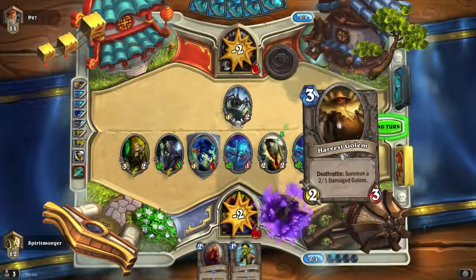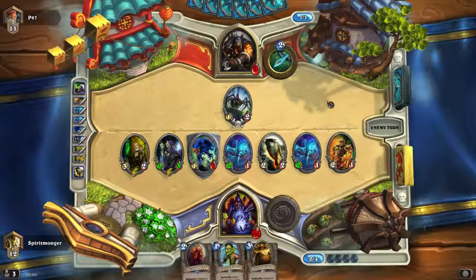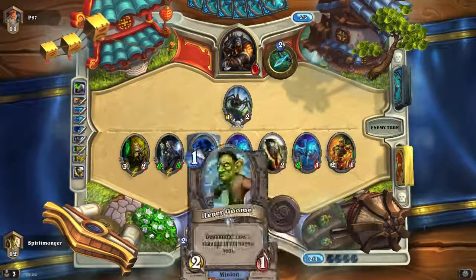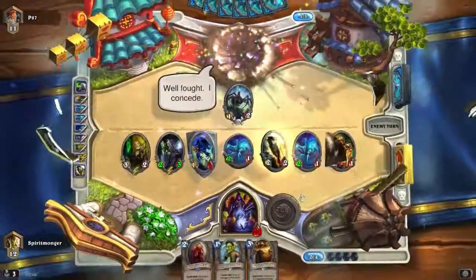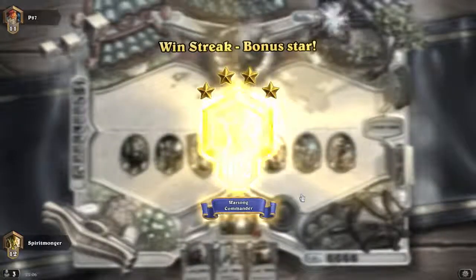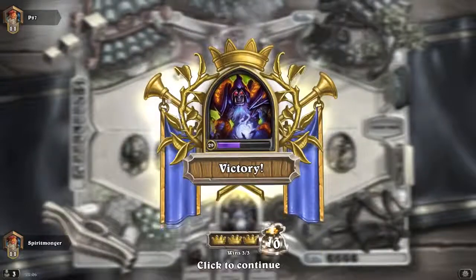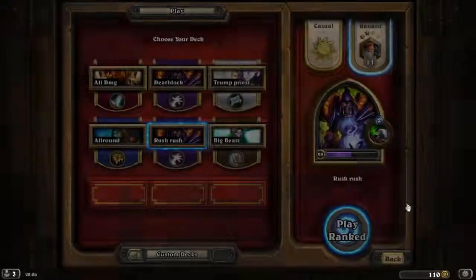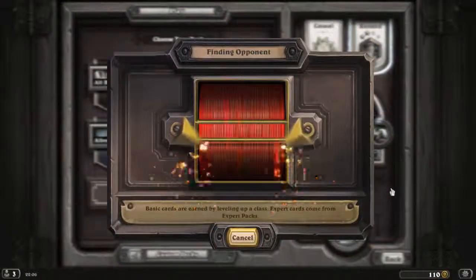But if something happens, my board is screwed. But we do have a decent backup with cards. There he goes — well that was easy. We're at rank 11 right now with 2 stars. So let's do one more, one quick more game — let's see if we can make it out in rank 11 and get some bonus stars.